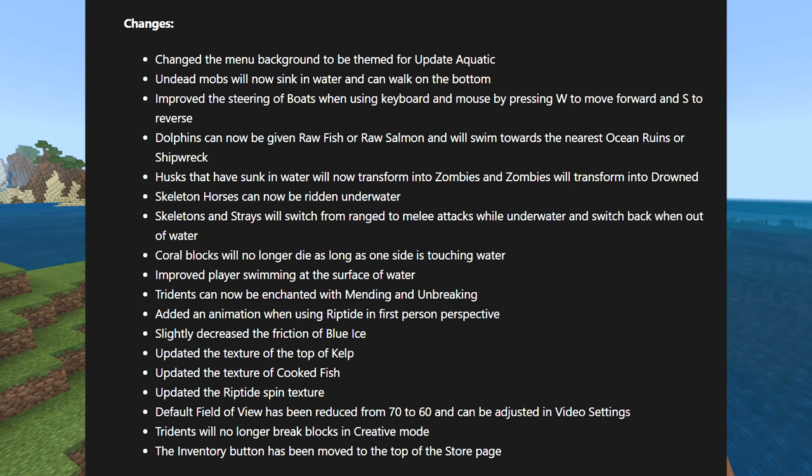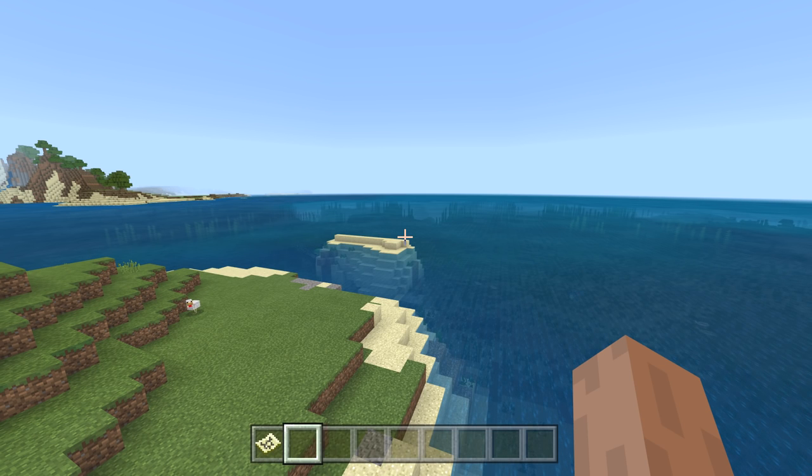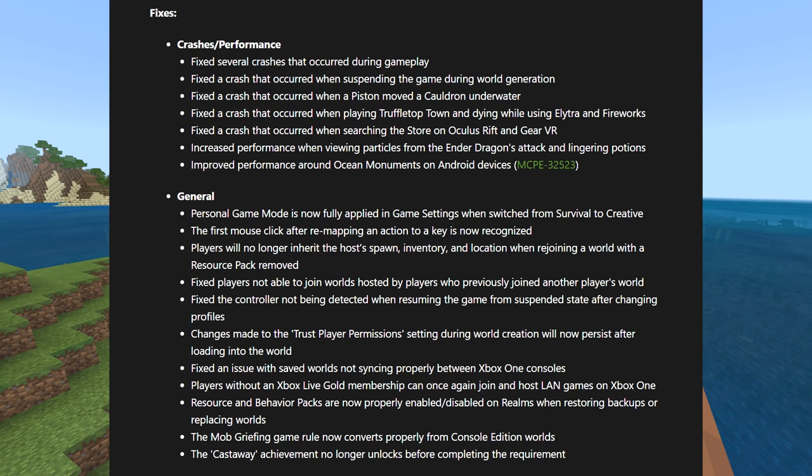Updated the texture of the top of kelp, cooked fish, and the Riptide spin. Default field of view has been reduced from 70 to 60 and can be adjusted in video settings. Tridents will no longer break blocks in creative mode. The inventory button has been moved to the top of the store page — so in the store you'll have an inventory telling you everything you own, so you can download things again without searching through the store.